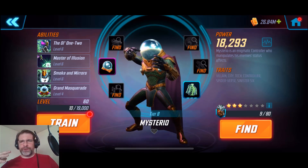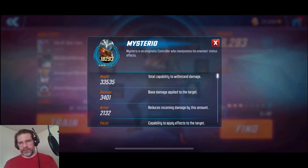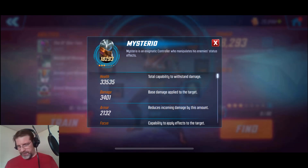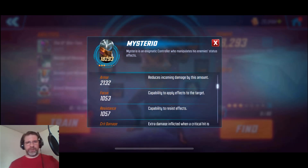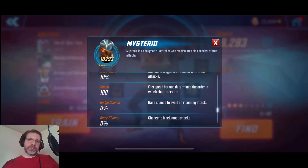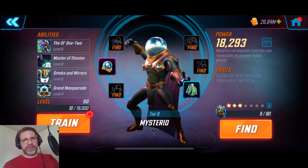Let's go ahead and take a look at him as a whole. Mysterio is an enigmatic controller who manipulates his enemy's status effects. He's a villain city tech controller, Spider-Verse, and Sinister Six. Let's look at his stats at this level: 33K health — not fantastic, but I don't expect a controller to have too much health. His damage is at 3401 — again, not a lot expected from a controller. His focus is at 1053, which is good. His resistance is 1057. His speed is at 100, so he's a little bit low — not the quickest off the starting line.